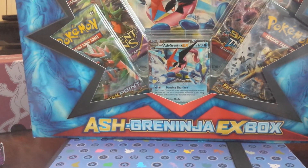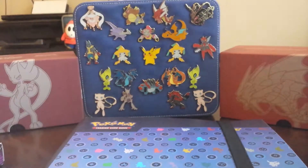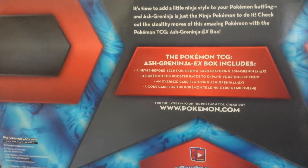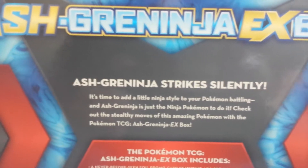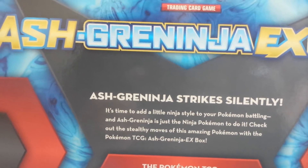I'll show you around the box a little bit. I like how slim it is — do you guys see how slim it is compared to the other boxes? It's like half the width. It says right here: Ash Greninja strikes silently. It's time to add a little ninja style to your Pokemon battling.